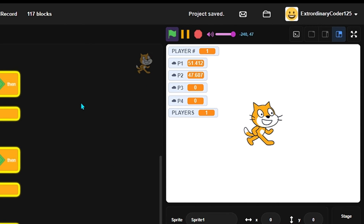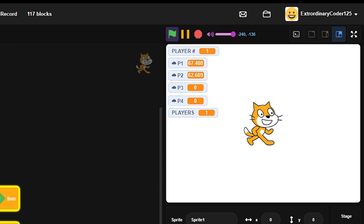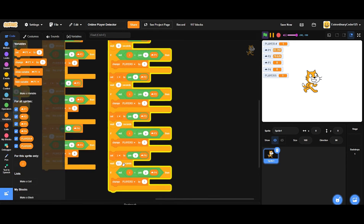Cloud variables only update - well, they update every one tenth of a second, so one sub-second they only update 10 times. But Scratch runs 30 frames per second, so 3 frames are missed every single time. That explains why it behaves this way - we cannot control that.